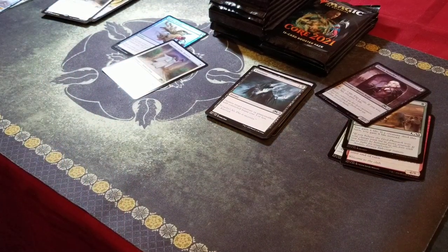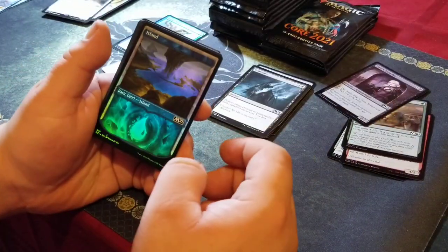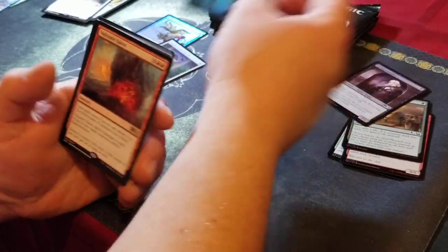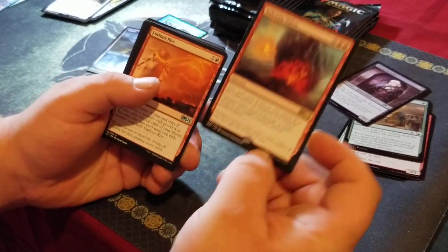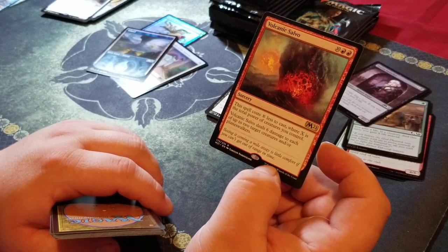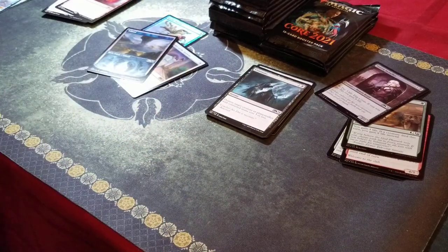Are these Japanese booster boxes better than the USA ones? We have yet to find out. Foil Island looking cool, with a Volcanic Salvo. This spell costs X less to cast where X is the total power of creatures you control. Volcanic Salvo deals six damage to each of up to two target creatures and/or planeswalkers. I don't know how I feel about that.